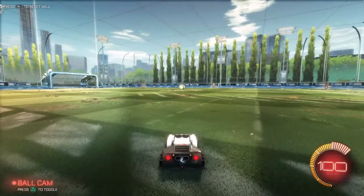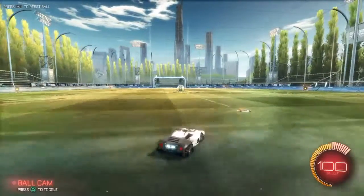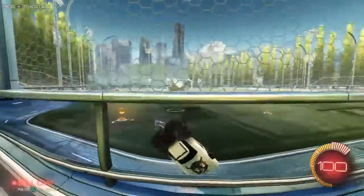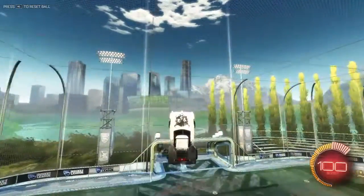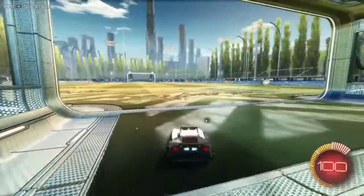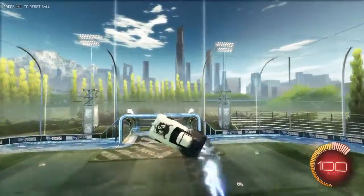The next step is aerolling — aerolling is probably one of the most important things in this game. All you do is double jump, boost, and tilt your car up like that. I have a friend who didn't know how to do this — you just jump, tilt back, and you can tilt your car different ways to fly.